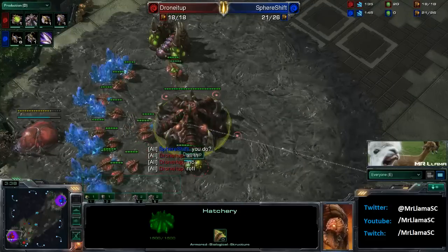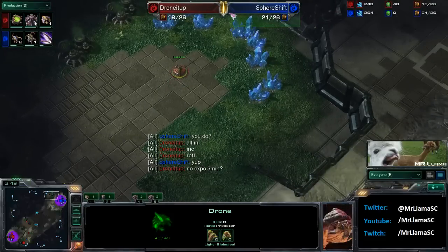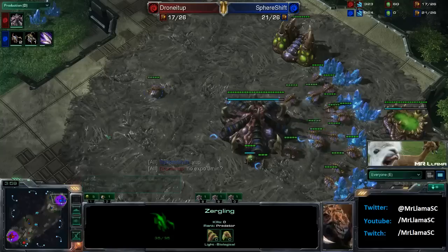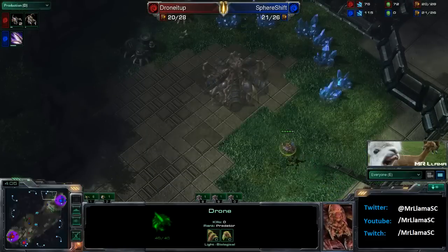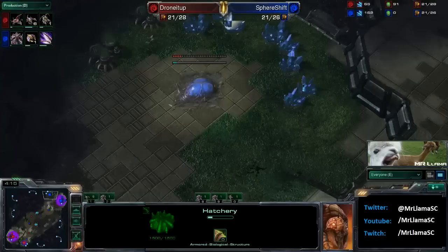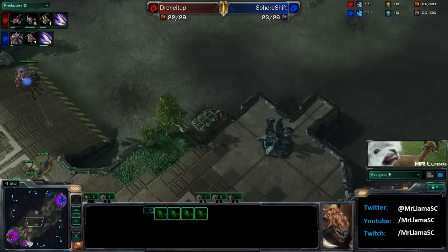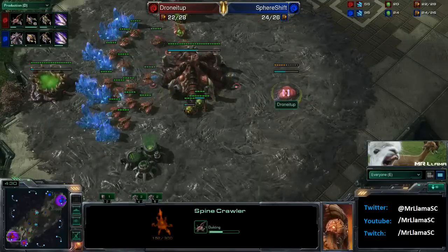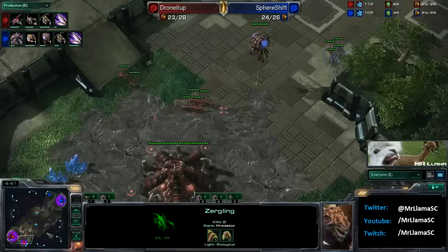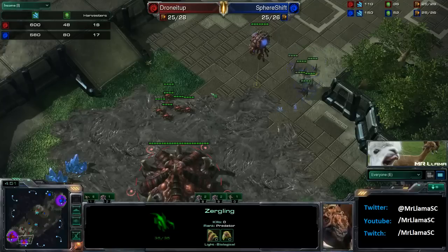Drone It Up has a prediction of what this game is going to be like and he calls it an all-in, and I don't know if that's fair to call. A lot of players simply like to take that 21 hatch. So he's going to get out here, kill it off with his lings, and then send the drone out for the hatch. If you do go for the gas pool like that off of 14-14, throwing down the hatch at 18 simply just doesn't work out as well. So Drone It Up now preparing for an all-in, getting a decent amount of lings as well as a spinecrawler out right here.